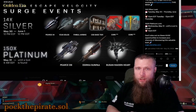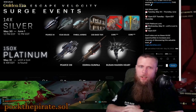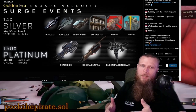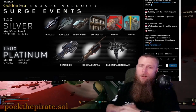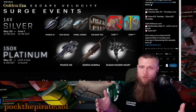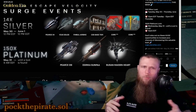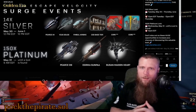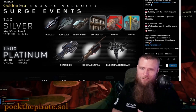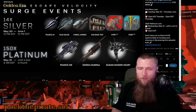Star Atlas is launching two major surge events in Escape Velocity this week and both offer the chance to get some amazing in-game assets. Starting today at noon and ending Thursday, we'll be 14 times more likely to find those silver tiered items. And starting tomorrow, we're 150 times more likely to find Platinum items — well, one Platinum item. I grind for 8 to 14 hours a day in Escape Velocity, so I know I'm going to capitalize on my chance to win one of these items.